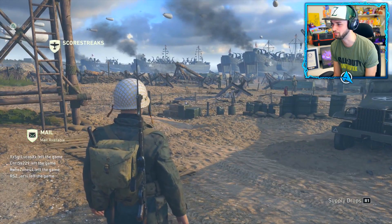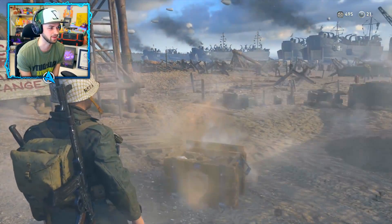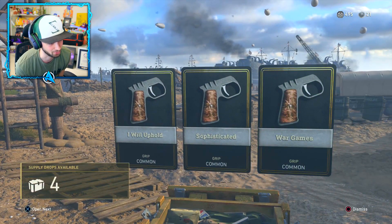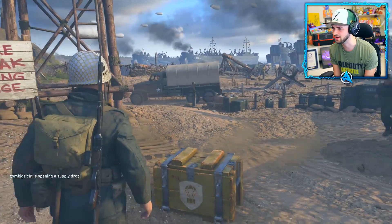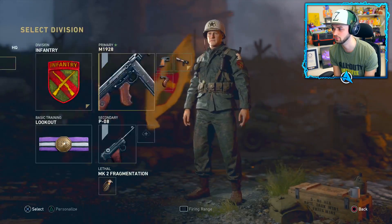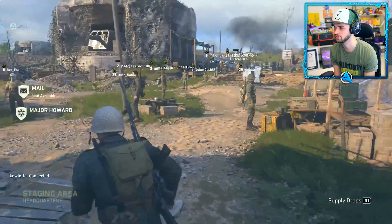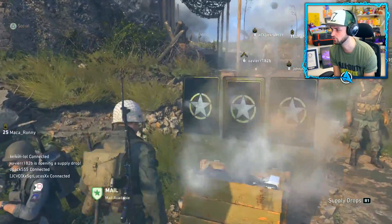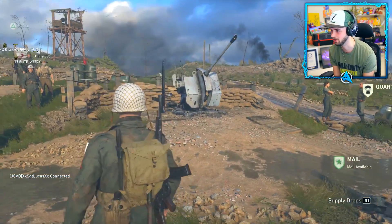Why don't we do one down here on the beach. Calling in another supply drop - come on, be something good! Terrible - three different grips. I don't even know what that means or how that works. If we go over to our soldier I don't even know how you access those grips. They're definitely not what you want. I feel like we need to go hang out at the squad area again - that guy's got something. Looks like hot trash - unlucky mate, better luck next time.